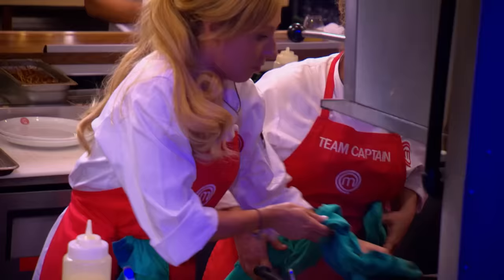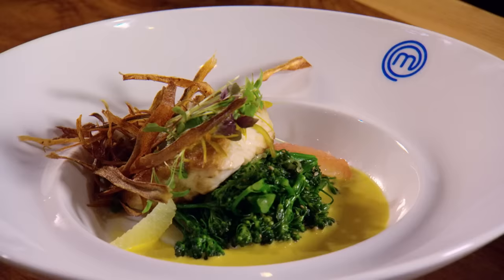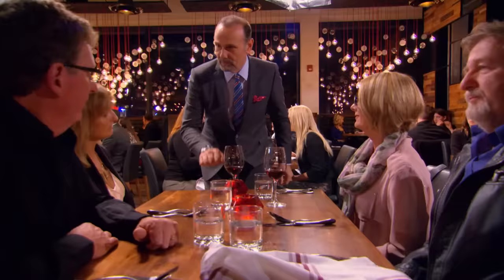Over on the blue team, Eric has his proteins under control and the first dishes leave the kitchen looking great. The red team, however, continues to struggle — one table is becoming so restless that a team member goes out to personally ask them to wait five more minutes.